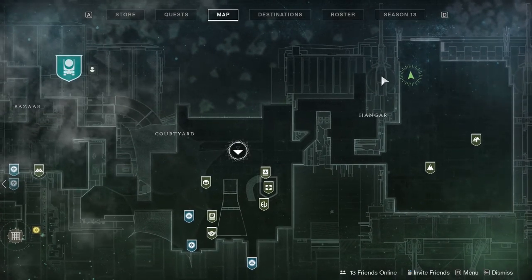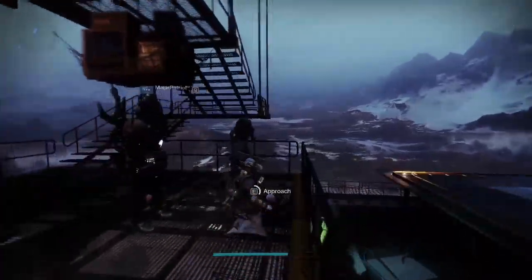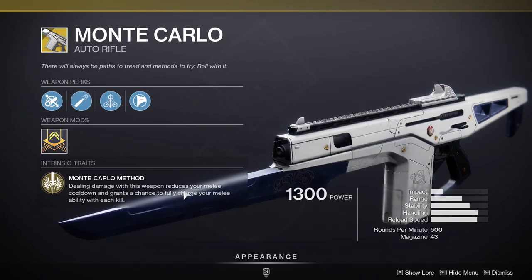Xur is in the hangar, all the way in the corner where he usually is. He is selling the Monte Carlo, which is a really good auto rifle if you want to have a melee build. Dealing damage with this weapon reduces your melee cooldown and grants a chance to fully charge your melee ability.